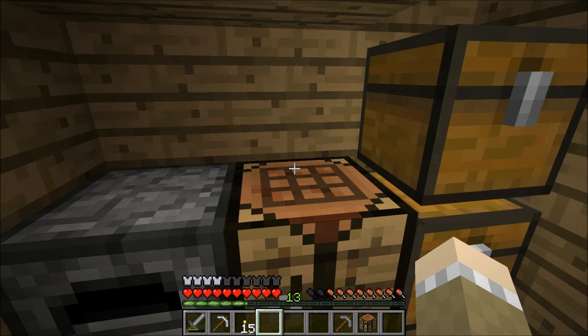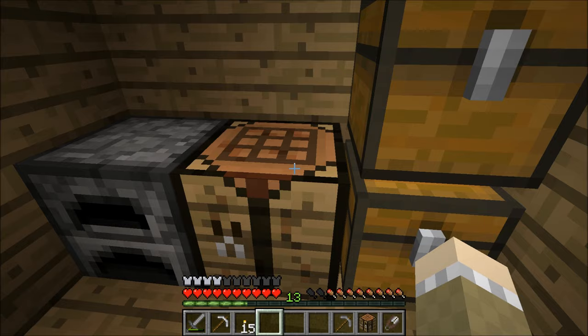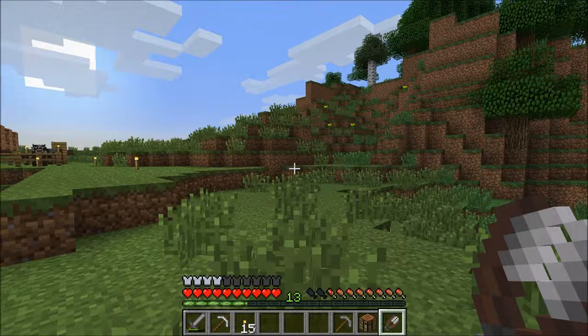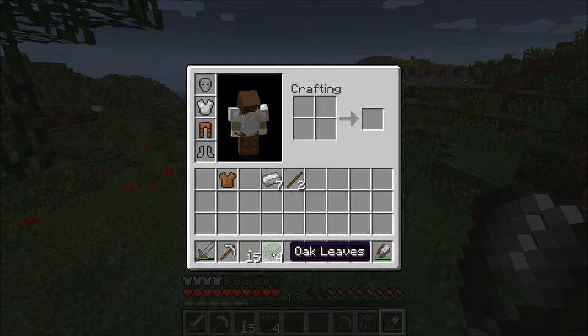There are several important things you can do with iron, but right now we'll show you one more. You take two pieces of iron like this and make a pair of shears. Shears are cool because there are two things you can do with shears that you can't do with anything else. Let's go over here to a tree — those are leaves and I wish I could use those. Well, use shears on them and look — now I have actual leaves I can place if I want to. They're decorative — not really good for anything other than making your house look nice.